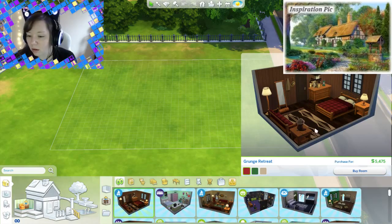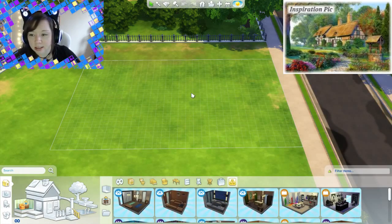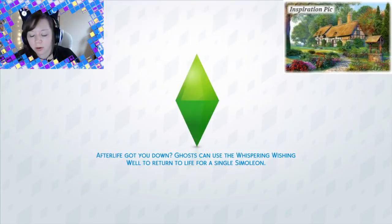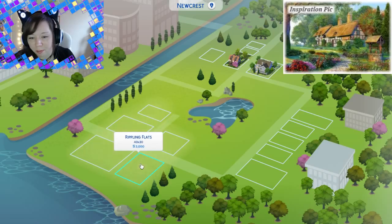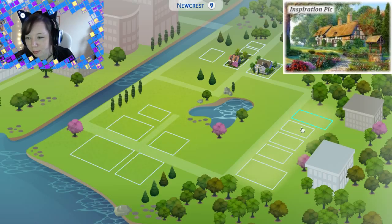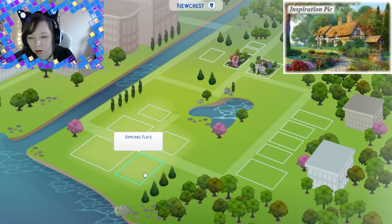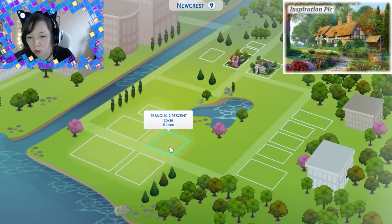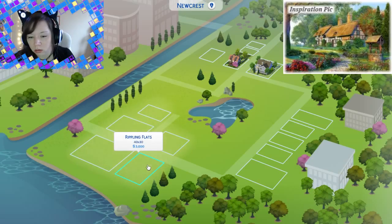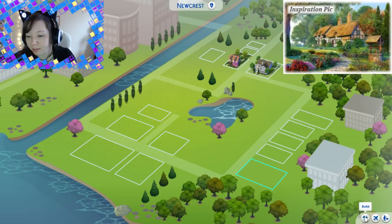I don't want that room. So this is the area we have to work with and I think it's going to be too small. So I'm going to go back to my world. I tend to build in Newcrest because it's just a big empty area. Oh, this might actually be better.